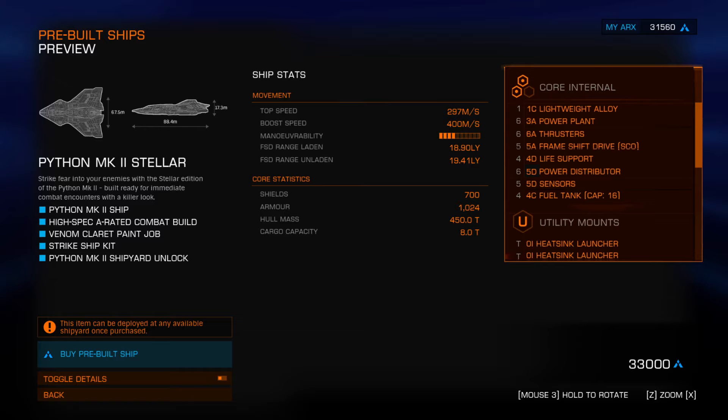When we got to sensors, the 5D sensors were already on the ship - they remained and were lightweighted, again for mass control. The 4C fuel tank obviously came with the ship and it couldn't be replaced - that's 16 tons of fuel. Fuel is something we're probably going to speak about a little bit, because it's kind of crucial when it comes to the supercruise overcharge.